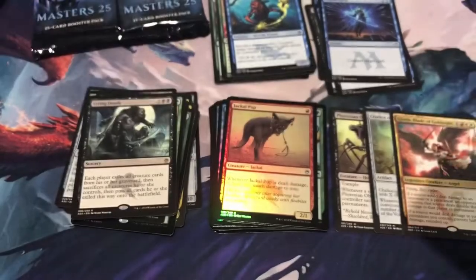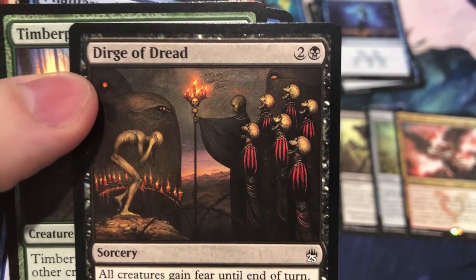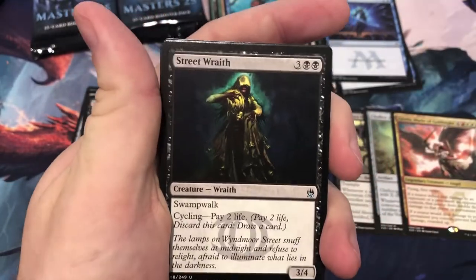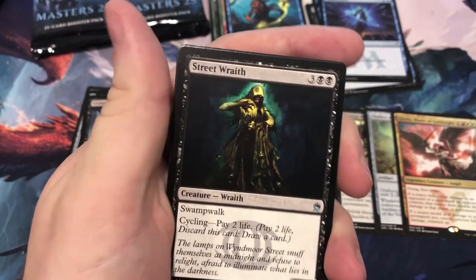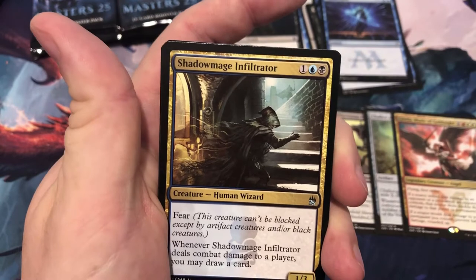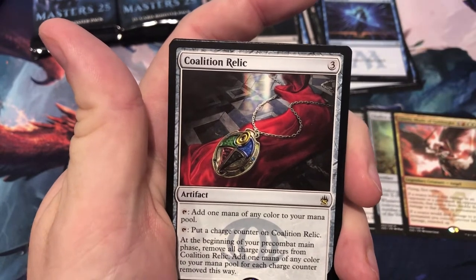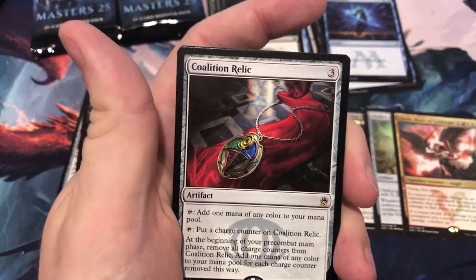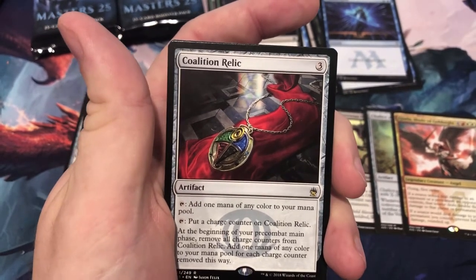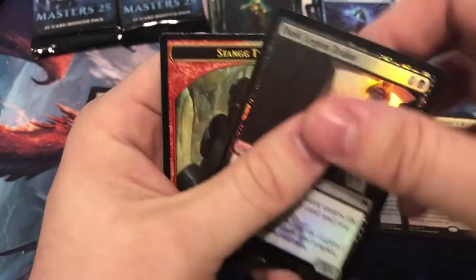Are you here, Jace? I'm going to stop for a quick second — that Seb McKinnon artwork is always just so perfect and haunting. Good first uncommon — Street Wraith at $2.50. Crossbow and Tusker, Shadow Mage Infiltrator — used to be a rare, even in a different Masters set. And Coalition Relic — really solid card, $5. Foil: Dusk Allegiant Zealot.